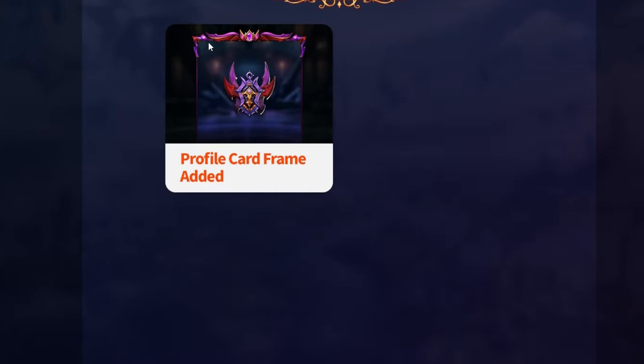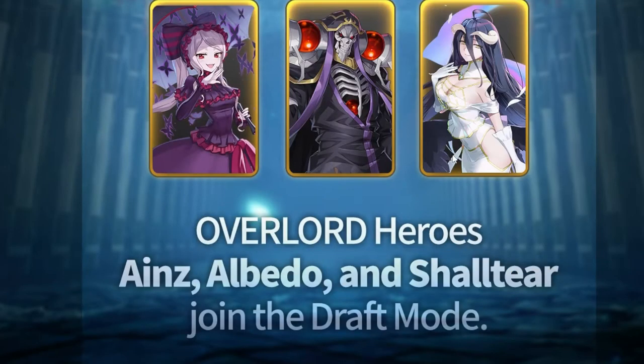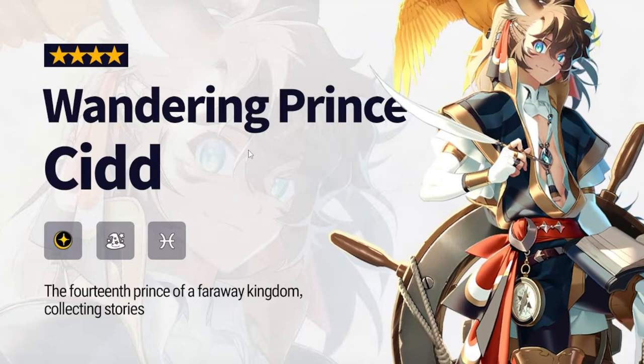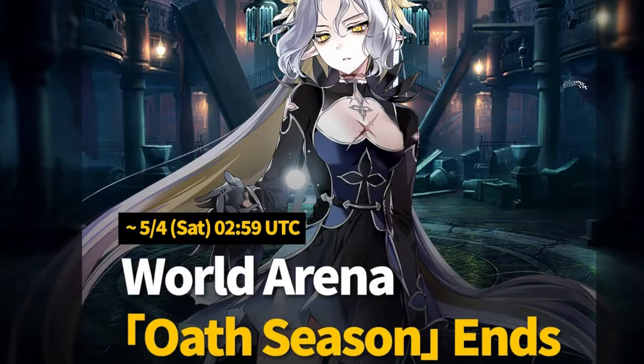We're getting profile card frames. For the draft mode, we're getting Ions — I built on Shaltir — we can add it to draft mode right away. I guess they want us to be able to play with these characters. Here's a preview of Wandering Cid: he's the 14th prince of the faraway kingdom, a mage of the light element. The end of OAT season should be Saturday, May 4th.